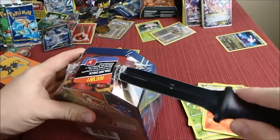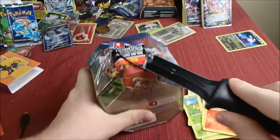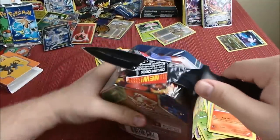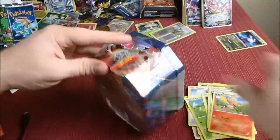So we didn't pull any EXs from those, but I did pull a Holo. I'm not sure if those packs are actually weighed or searched or gone through, but I figured I'd open up a few of them just to see if I can get anything good. Now we've got the Swampert tin we're going to open up.